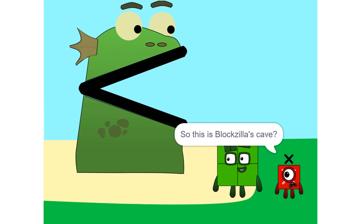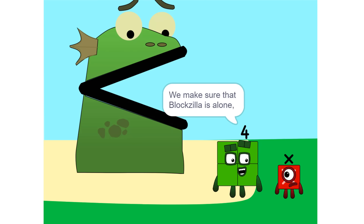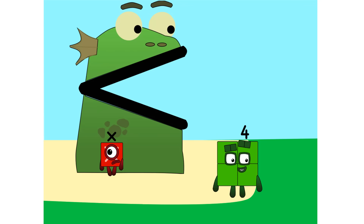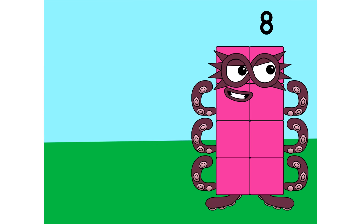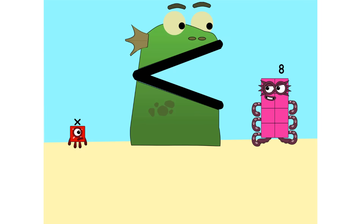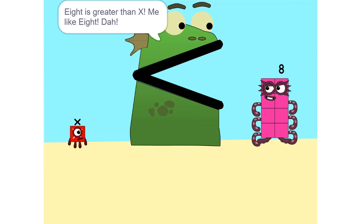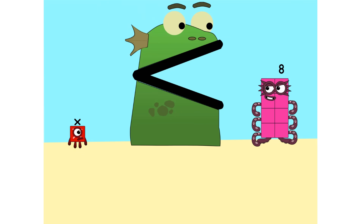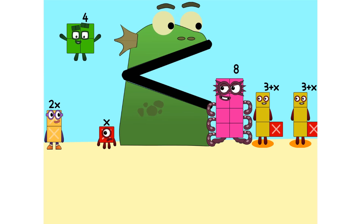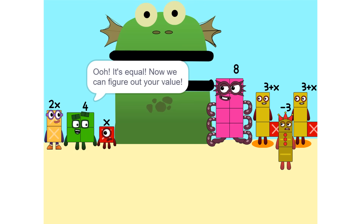So this is Bloxilla's cave? Yeah. We make sure that Bloxilla is alone. Put you on one side, and take something else, and put it on the other. 8 is greater than x. Me like it. Too heavy. So we add some more: 2 times x equals 2x. It's equal. Now we can figure out your value.